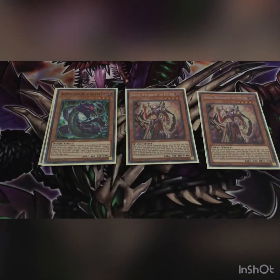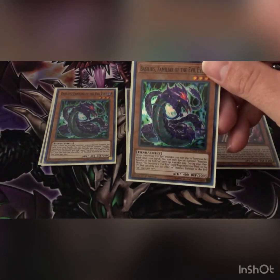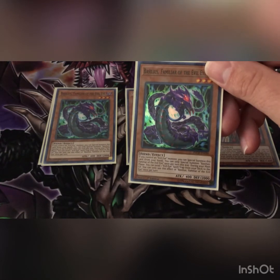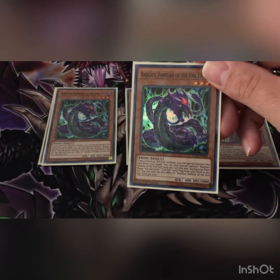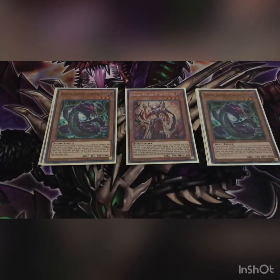I'm going to butcher this name, so I apologize — Borilus, the Familiar of the Evil Eye. If you control an Evil Eye monster you can special summon this card from your hand. You can special summon Borilus familiar once per turn this way. During your main phase you can send one Evil Eye spell or trap from your deck to the graveyard, so it can get your engine jump started — you can send Selene, Gorgon, or any of the other ones.